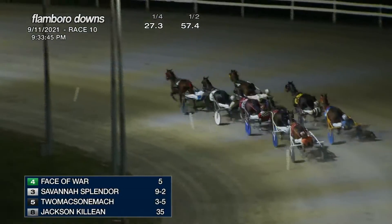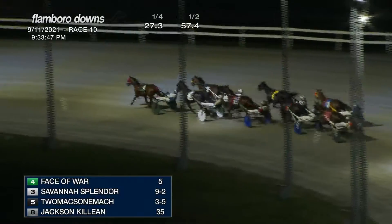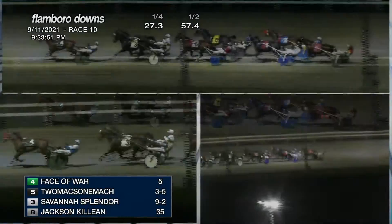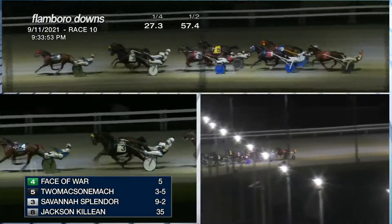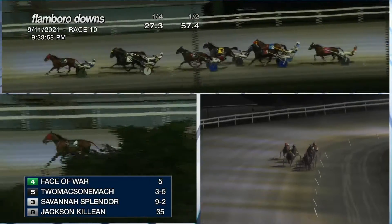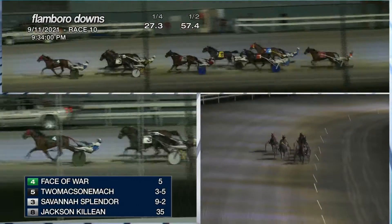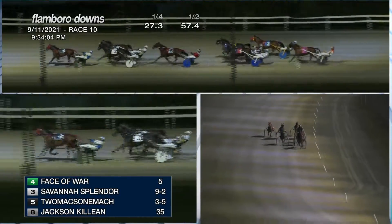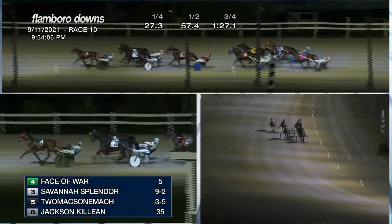One 57 and four is the halftime as they work their way into the backstretch. Face of War with a lead of a length at the half. Face of War and on the outside Two Max One Mock. Savannah Splinter is still there in the pocket on the back of Face of War, who continues to march gamely. Jackson Colleen is racing fourth, then Grande Silster and Better Is Mark and Mock-celerator and Taraman Who Won as they hustle on to three-quarters.